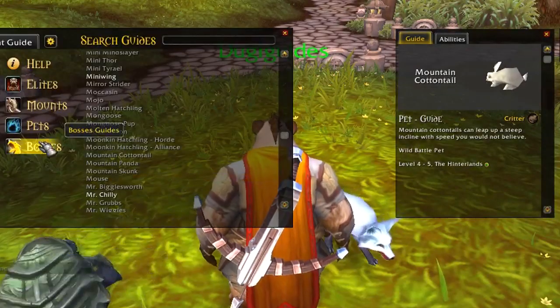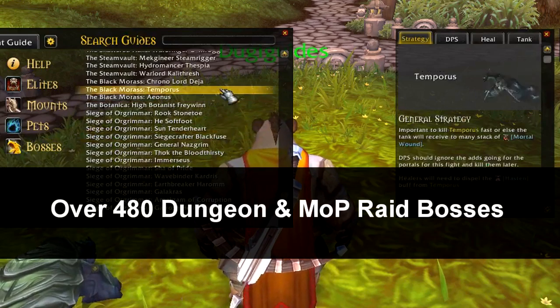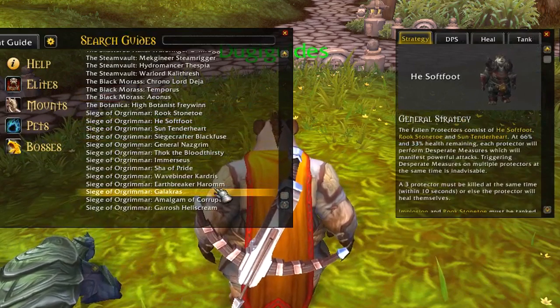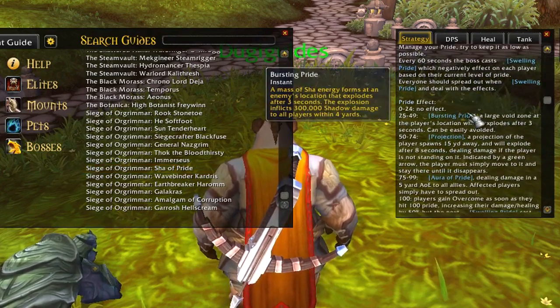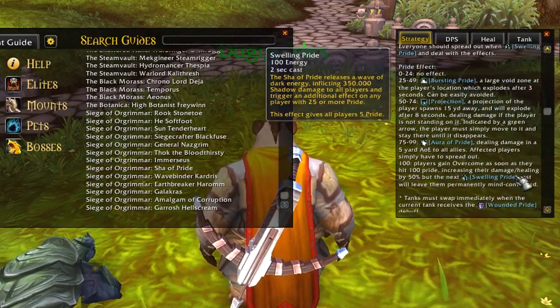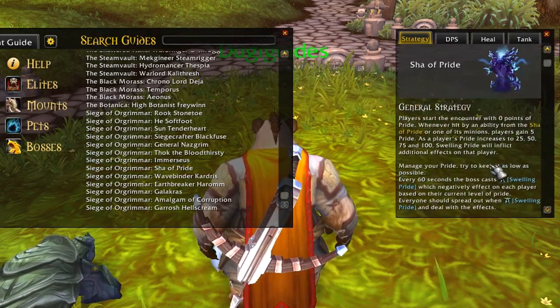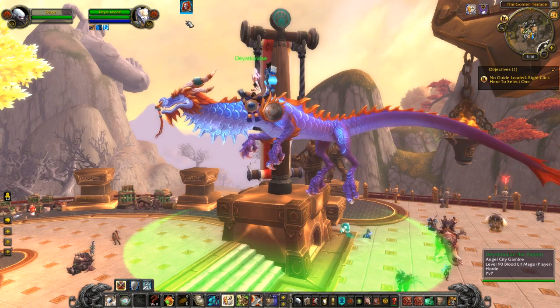The last guide is the Boss Guide, which will cover over 480 bosses for dungeons and raids, covering all the low and high level dungeons and Mists of Pandaria raid and world bosses. This guide is designed to give you quick tips as you play so you will always know what to do every time you enter an encounter for the first time. The main feature that makes this guide work is the NPC Detector.